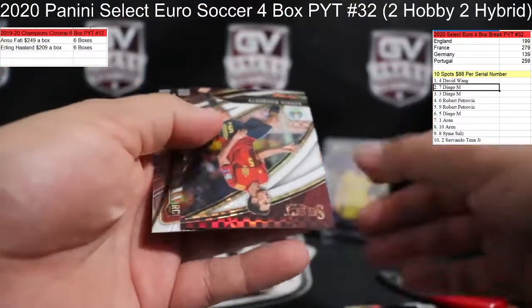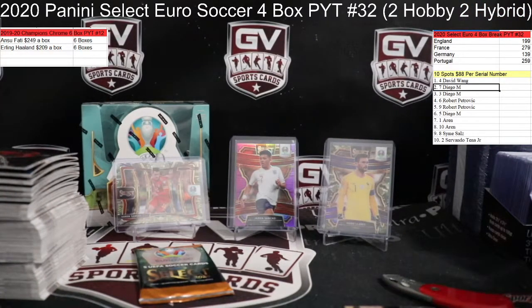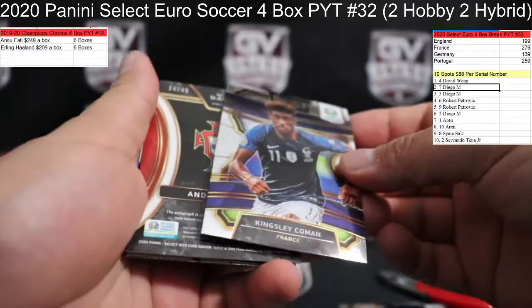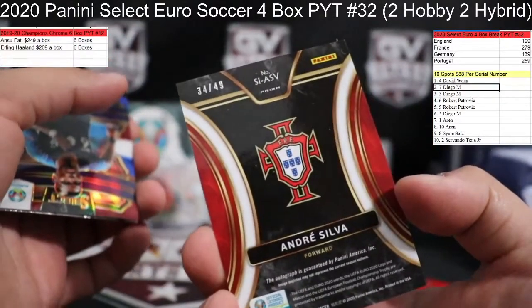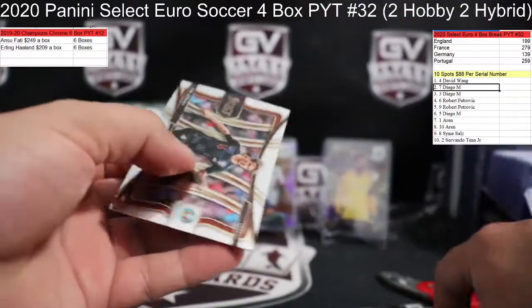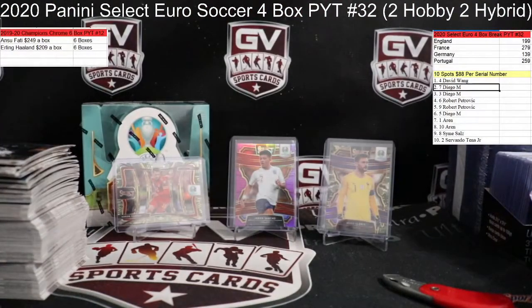I'm surprised Holland's still there. We did hit some nice color in the first half, but we still need to get four bays — so there's six spots there. White Prism Busquets numbered to 60, 43 of 60. Number to 49, Andre Silva for Portugal, 34 of 49 — Rob on the board. Paul Pogba tri-color going to spot two, Diego.